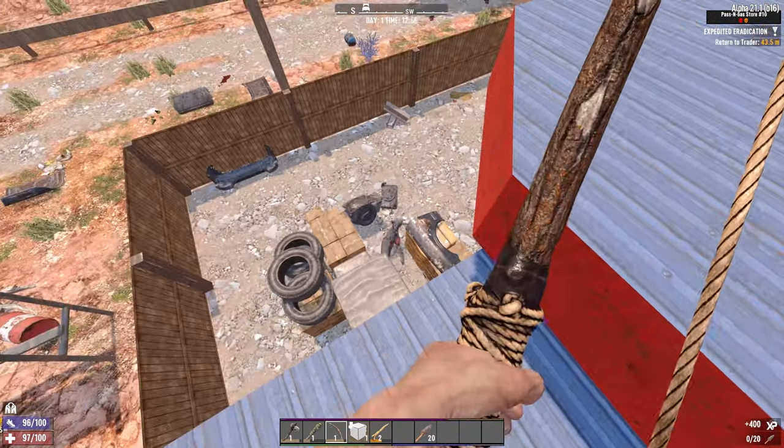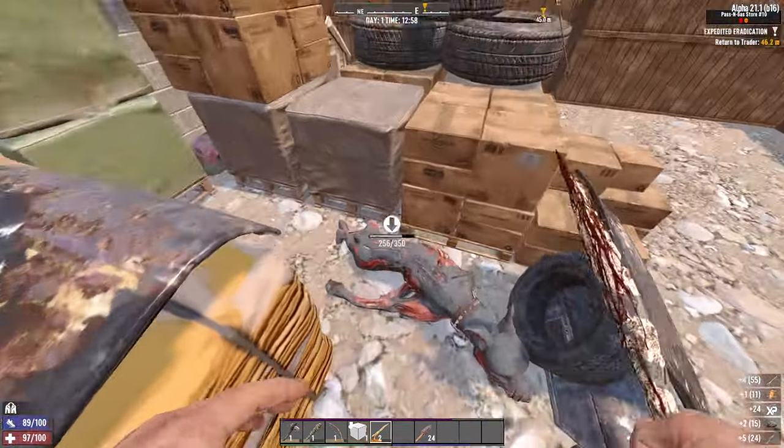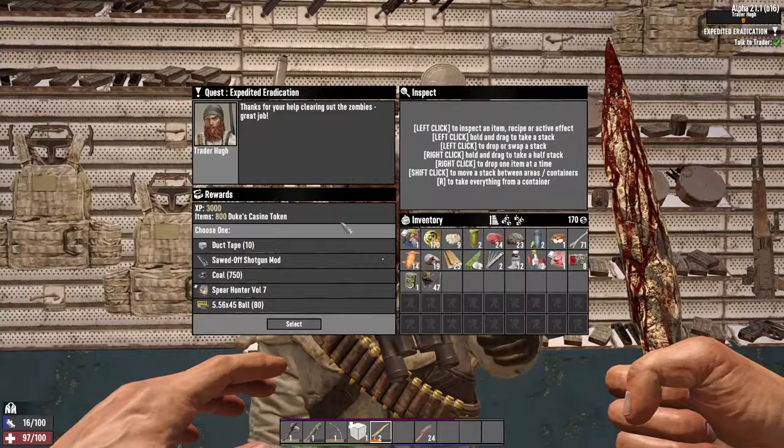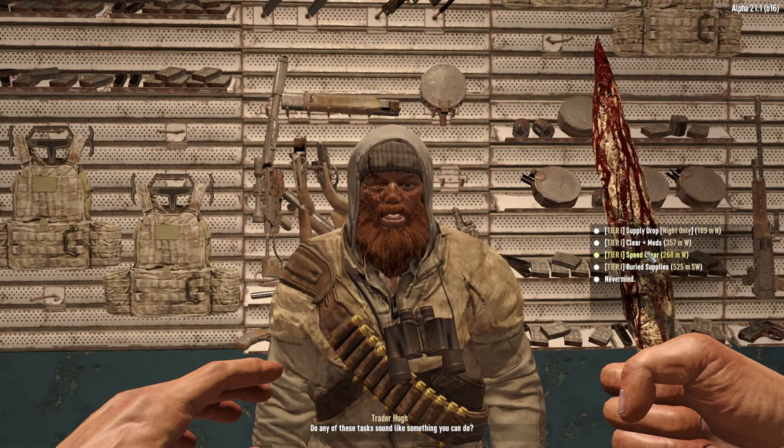What is wrong with this damn dog? There we go. I'm interested to see if I'm like punished for not doing it quickly, or if you just get rewarded for doing it fast if you can. Yeah, you still get a reward. Not bad. I'll take 10 duct tape right off the bat. Let's do another speed clear then.